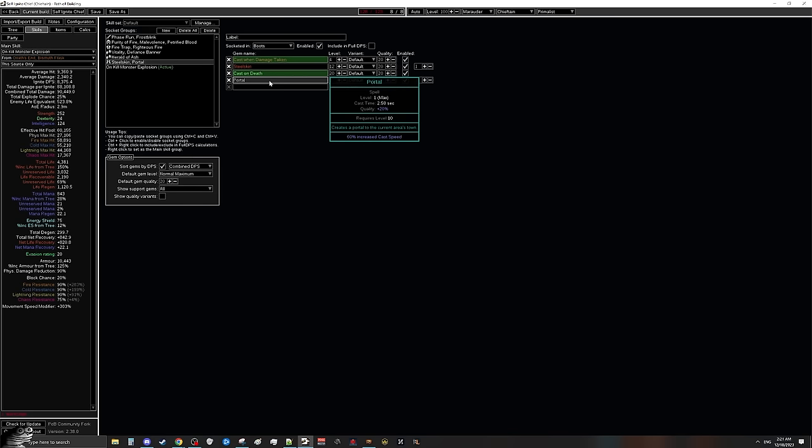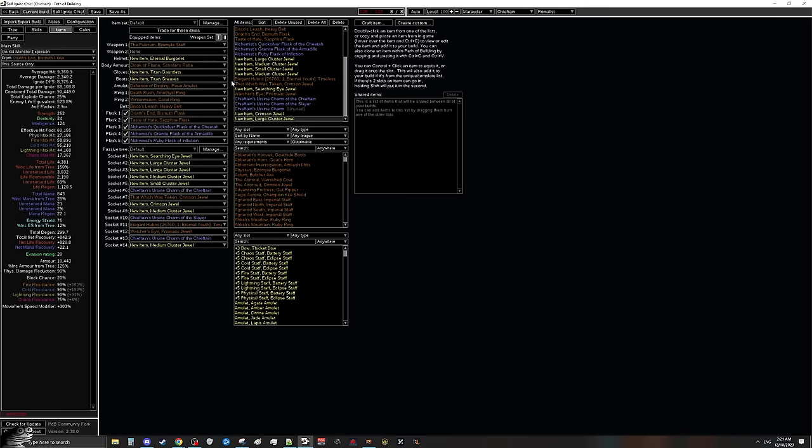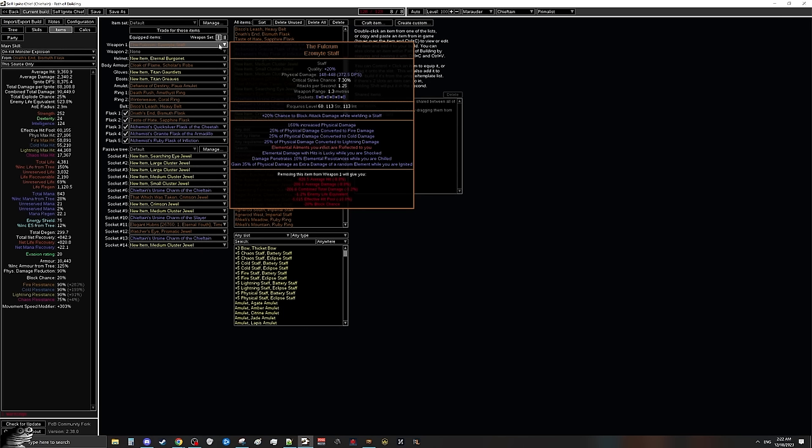Moving on to gear. Most gear here is unique items with a few rares in between. The first thing to mention is The Fulcrum — the whole build revolves around it. The only reason we want this weapon is for 'elemental ailments you inflict are reflected onto you.' The only important roll to care about is 'damage penetrates 10% of elemental resistances while you are chilled,' which rolls from 8 to 10. The Fulcrums are going to be extremely expensive, so realistically just buy the cheapest one — the penetration is just a small min-max for later.